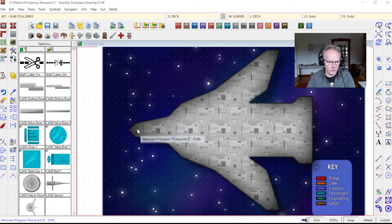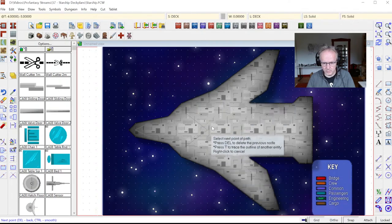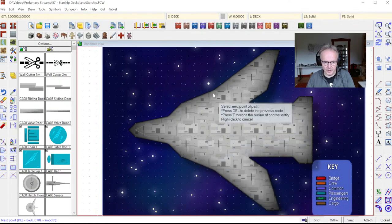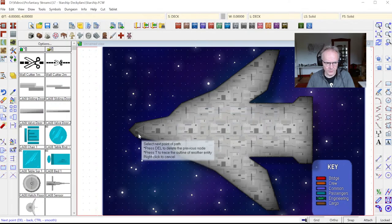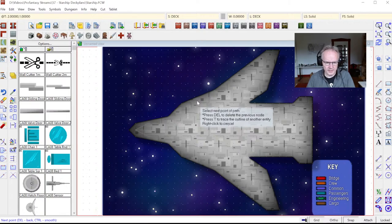Now I'm going to draw the floor of our starship. This is going to be our cockpit up here, and then we have a main section. Starting from the same centerline as the original hull, the mirrored drawing tool version will make sure I'm doing a nice symmetric floor plan that matches the hull outline. I just have to make sure I'm starting on the same centerline as the hull.